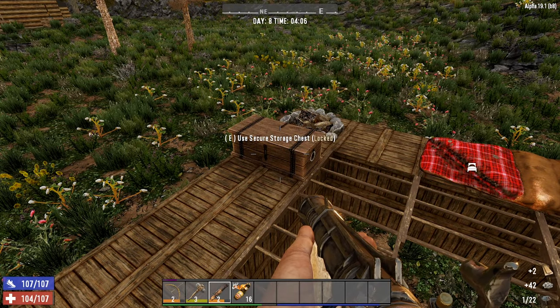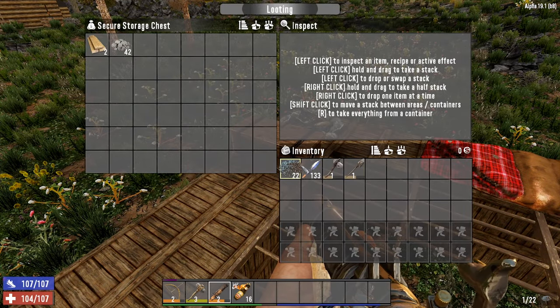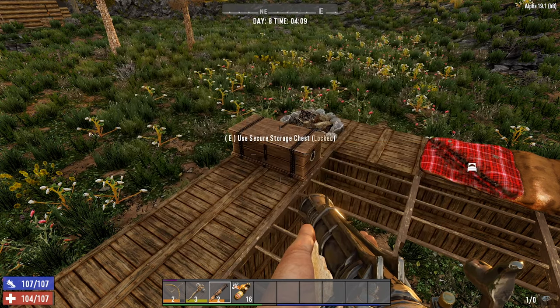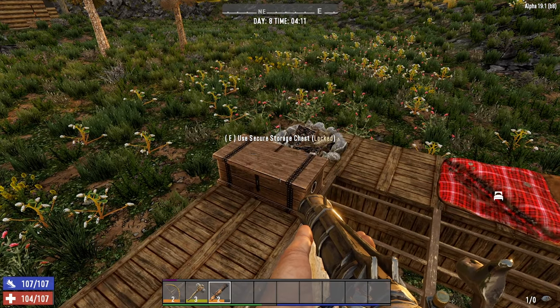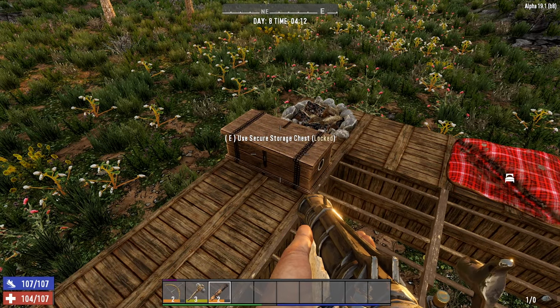In this episode we're going to learn about the left shift key and how it is one of the most important things you can learn to use if you're going to become a super efficient survivor. This easy tip will make moving items around in your tool belt and storage super quick and easy, saving you precious time which will come in really handy when you need those extra few seconds.